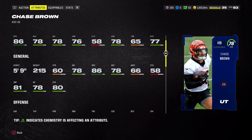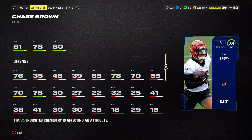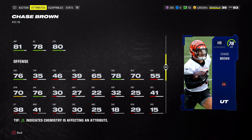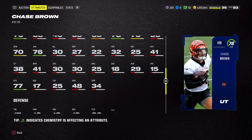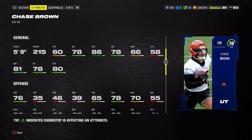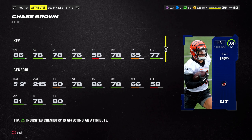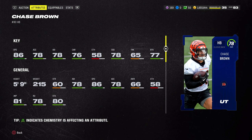Even with all the current running backs with top-end 88 speed, Gibbs at 85 has worked well. Chase Brown is 5'9", 215 pounds — a decent-sized back. He has 81 jumping, 76 carrying so he may fumble, 70 spin move, and 76 juke move. Unless we get another budget running back, Chase Brown is probably your best bet, unless you take a free Headliner running back.